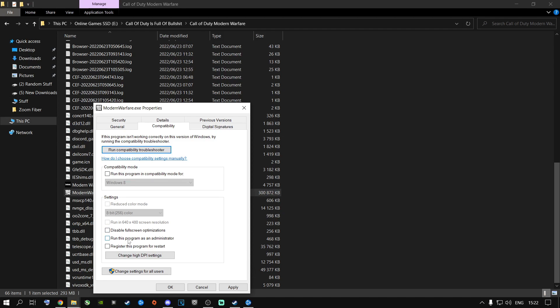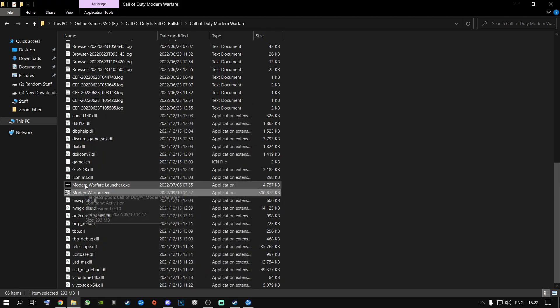Apparently with every single season it changes, and I don't know if the developers are ever going to make up their mind about what settings we should be using to make the game run properly — they just don't know what they're doing. So just untick both of these options, apply, and do it for both files. I highly recommend you go ahead and do that.